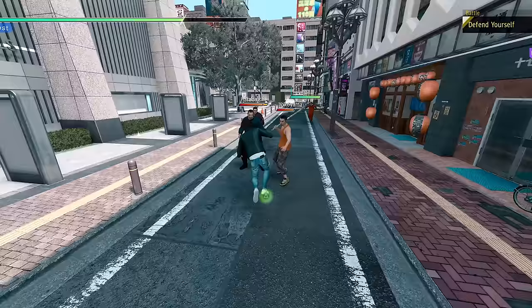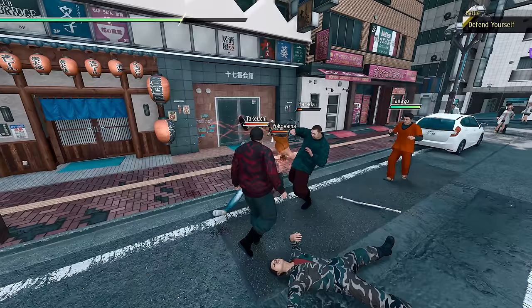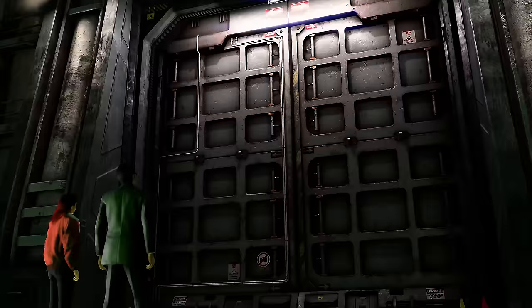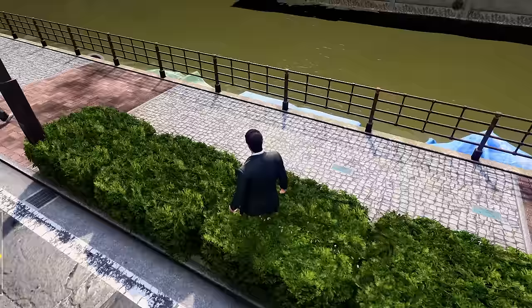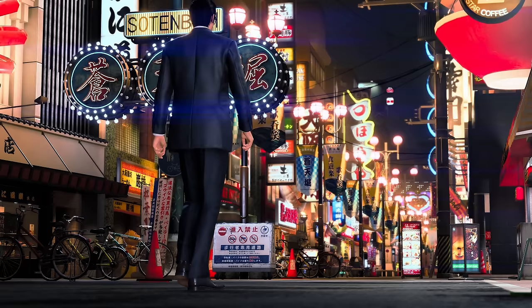That was worth mentioning because Judgment, which also had two fighting styles, had mostly shared animations between them. The other main thing you interact with is the new areas. You're playing Yokohama from Yakuza Like a Dragon and Sotenbori from Yakuza 2 — or more accurately from Yakuza Kiwami 2, as this is the version from that game.